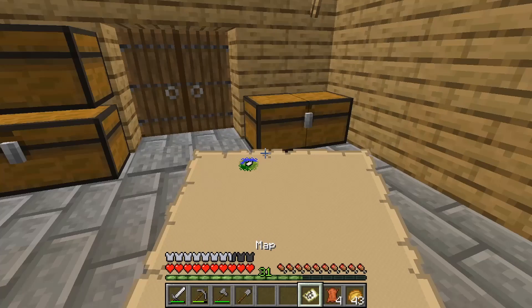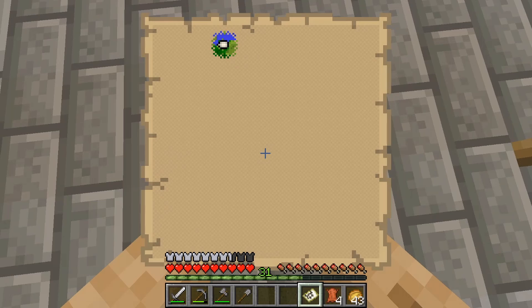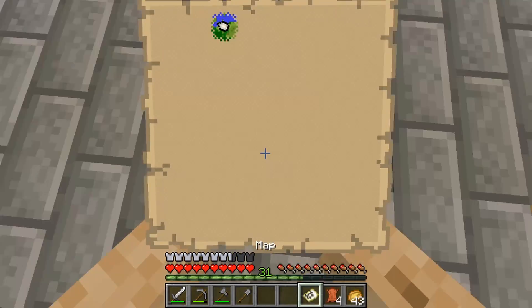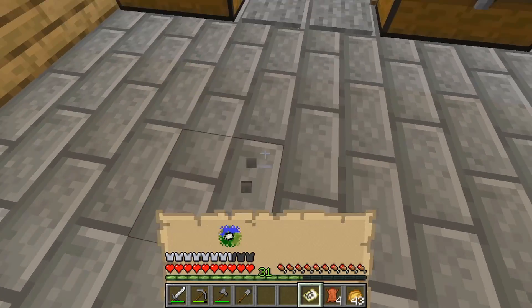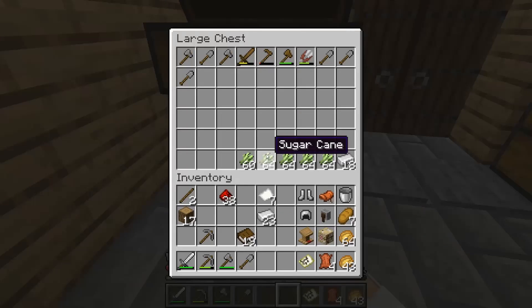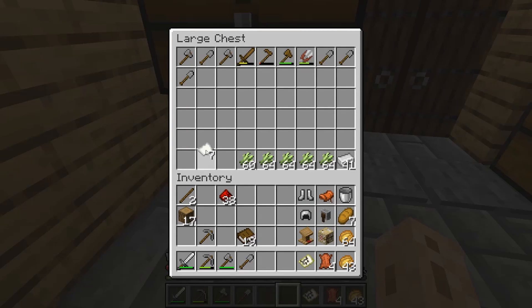That expands the map, so now I'm in a little chunk right there. The reason I'm making a map is because you can put them on item frames to have a visual display of the surrounding places.